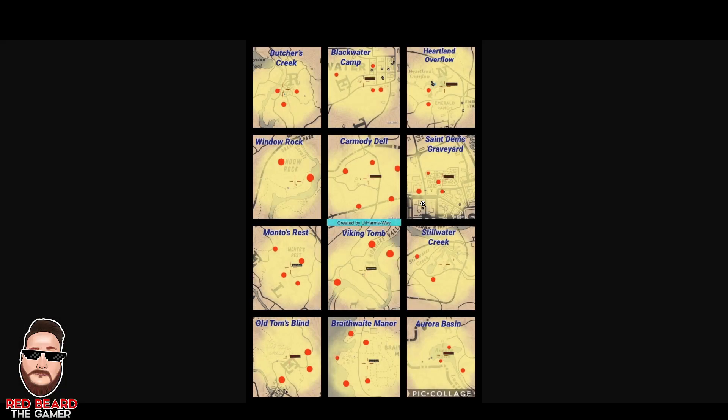First off, I just want to give credit to a user named Harms Way — it's Harms-Way. They spent pretty much weeks, up to a month or so, putting all this together. And you can see all the different areas — you've got Butchers Creek, Heartland Overflow, all the different places where the bounties will actually spawn. You've got Window Rock, even St. Denis Graveyard. It pretty much covers everywhere around the map.